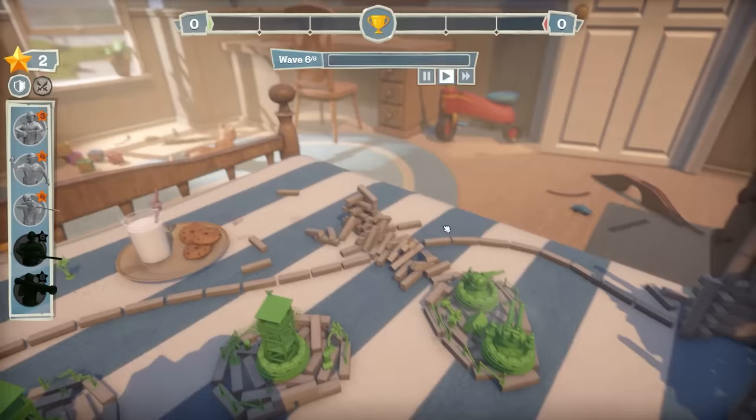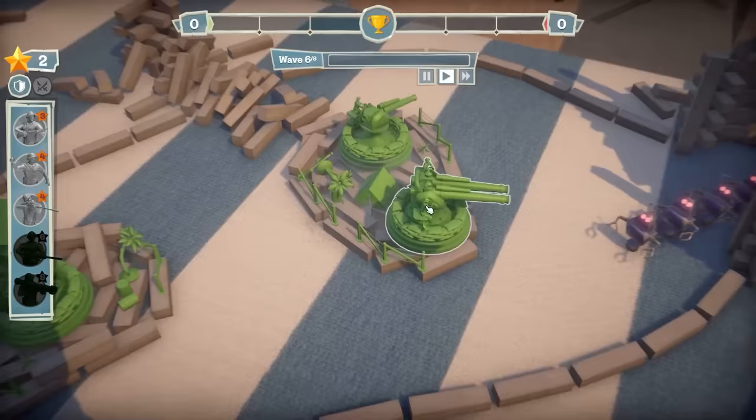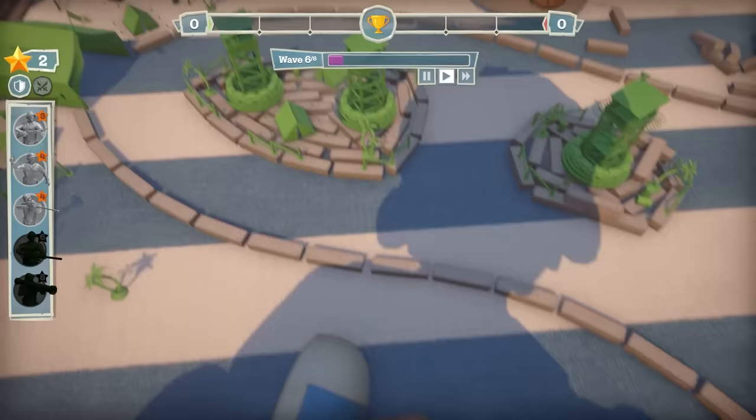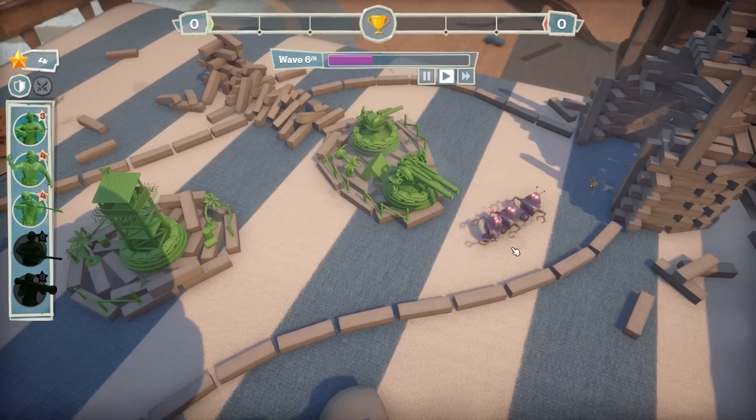Sick! The Jenga tower fell, which means everyone has to come this way around. Thankfully it's past my really strong turret. I did not see Jenga towers dotted around - that's something to keep an eye on later on. But thankfully two-hit kills. So I don't think they stand much of a chance against us.